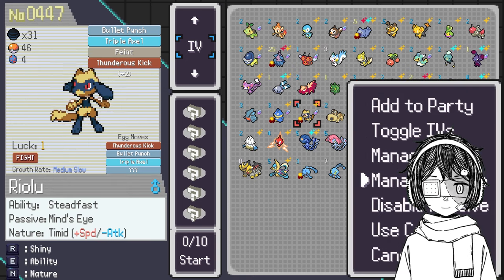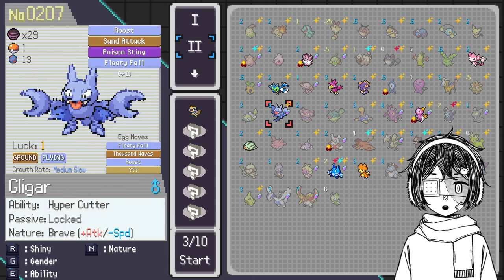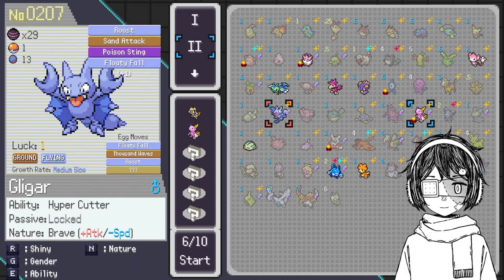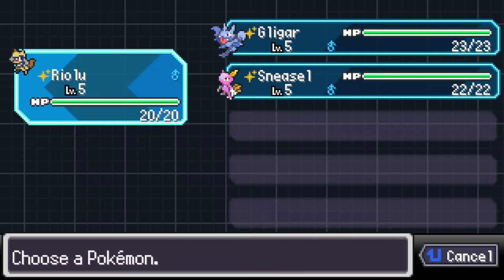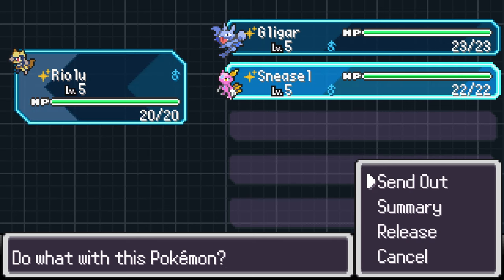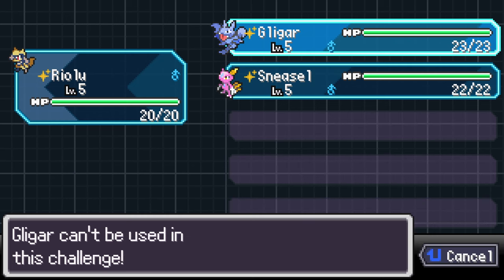So for example here, what I'm gonna do is select Riolu for carrying and I'm gonna try to evolve Gligar and Sneasel, because those two can be evolved very easily. This is me post-edit — I'm currently editing the video and I didn't show you that you couldn't pick those two Pokémon. So as you can see, we are in the Gen 4 challenge right now, and if I try to pick something like Sneasel or Gligar, you can see that the challenge doesn't let me pick them because we are in Gen 4 and those Pokémon are Gen 2. You cannot pick them if they are not in the right form for the current challenge.